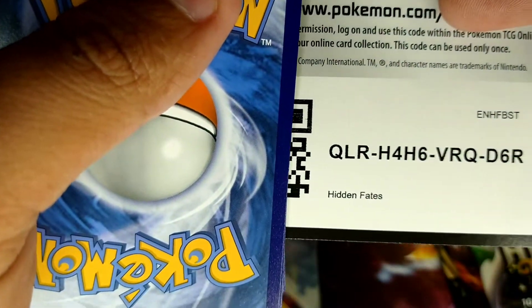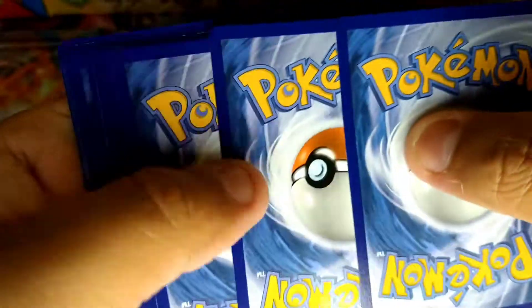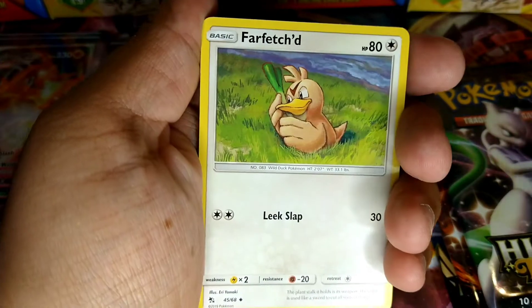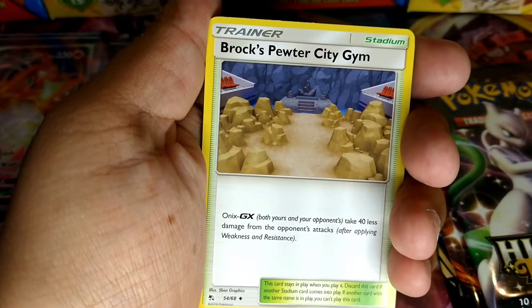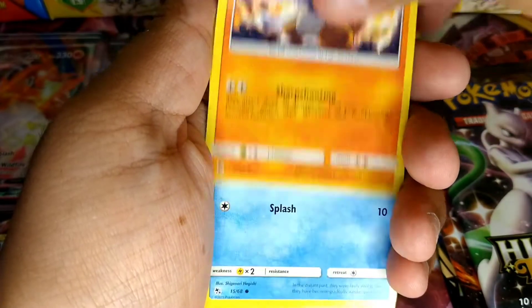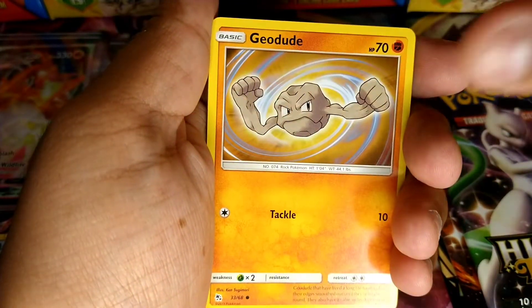Let's go ahead and go with another Hidden Fates. I'm also going to drop some codes down below in the description. If you want a chance at a code card and you're new here and just subscribed, go ahead and message me on Instagram — I have extra codes to give out. Just subscribe, like, and message me and you'll get a couple of code cards.